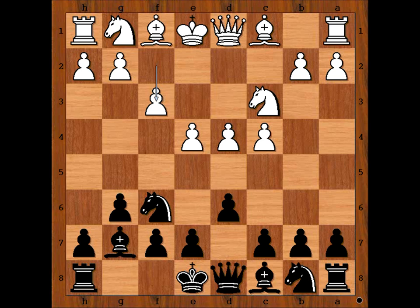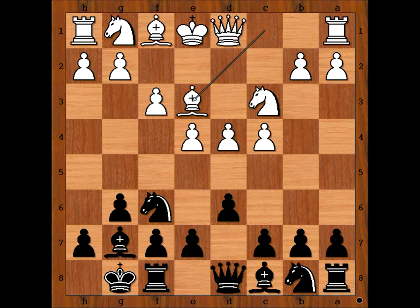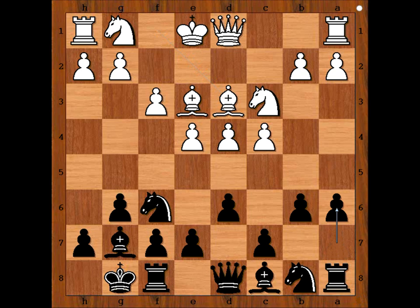f3 — the Sämisch variation of the King's Indian defense. Botwinick castled kingside. Bishop to e3. It is black to move. Botwinick played b6, not a very common move. By far, c5 is the most popular move in this position, as is e5. But we have b6, bishop to d3, a6, queen to d2. It looks like white intends to castle queenside.